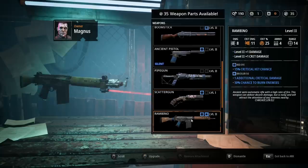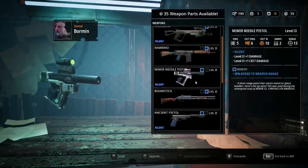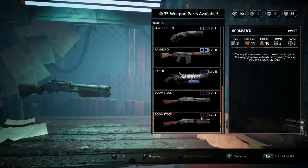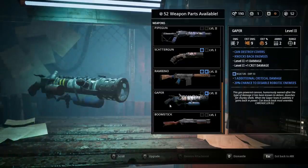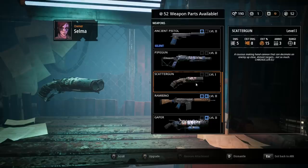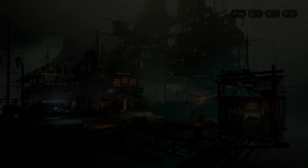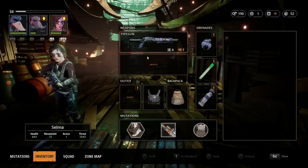So we have the EMP one. We have the burn on Magnus. Let's switch this Rambino over to here. And then if we can just throw the burn onto something else that we might use - maybe one of our Silence Pistols. I'm gonna dismantle one of our Boomsticks, and maybe the Scatter Gun we just ditched. We're gonna dismantle the Scatter Gun. I'll have to remove it from her. No problem.